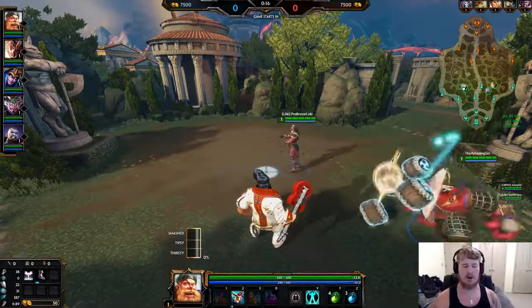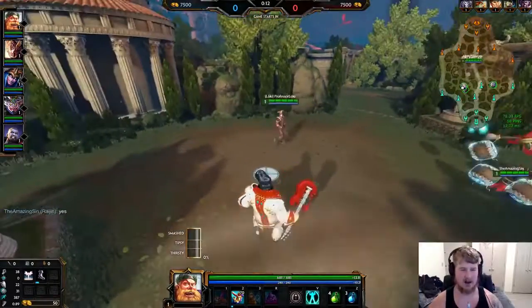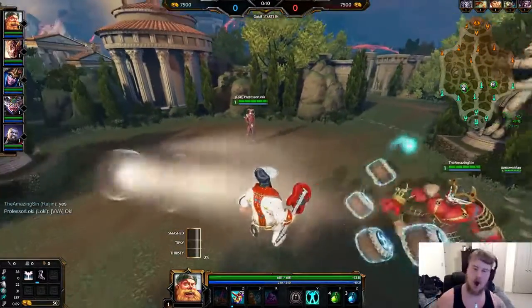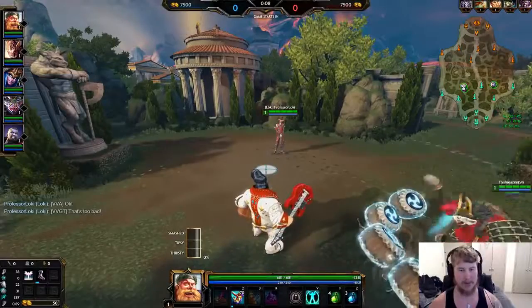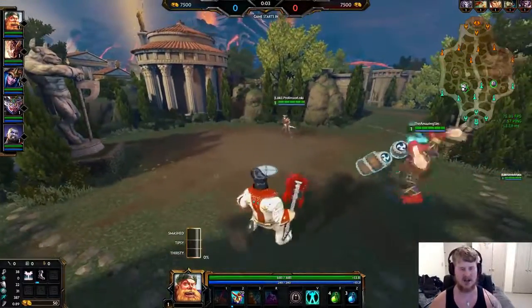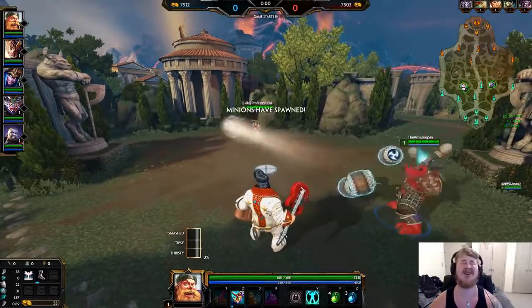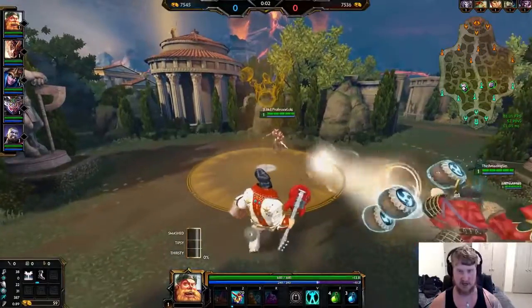We've got Bacchus, flop first. Bacchus is an okay laning phaser but an amazing teamfighter and initiator. He's also one of the tankiest gods — probably the second tankiest in the game outside of maybe Fafnir, just because of how much gold he gets and how many items he can get so fast.